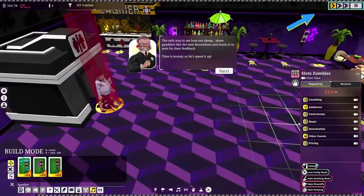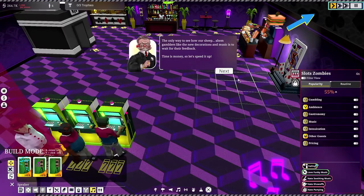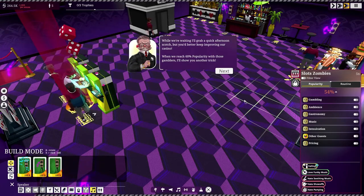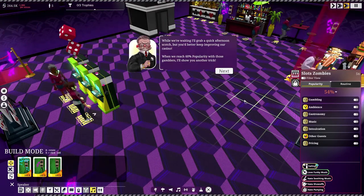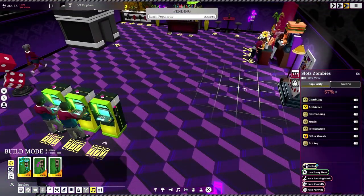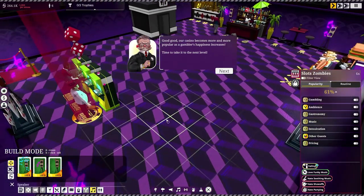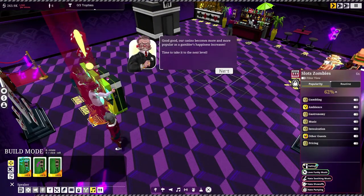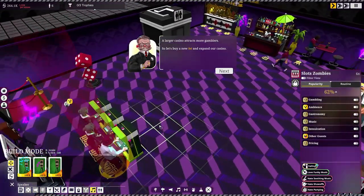The only way to see how our gamblers like the new decorations and music is to wait for their feedback. Time is money, so let's speed things up. While we're waiting, our popularity is climbing — and good news: we've reached 60% popularity! The casino becomes more and more popular as gambler happiness increases. Time to take it to the next level — let's buy a new lot and expand.